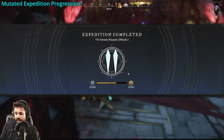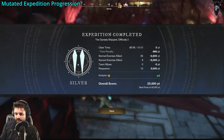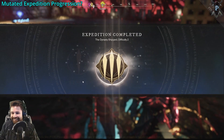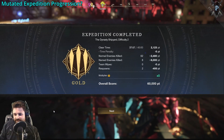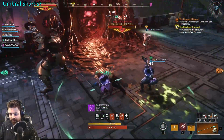In order to progress and gain access to the next round of mutations, your score needs to be enough to grant you a silver medal. Bronze medals are basically participation trophies, and gold medals are for when your group quickly completes the expedition but misses one multiplier, or gets all five multipliers. So why do we care about mutation levels, and what does each new level give us as a reward?